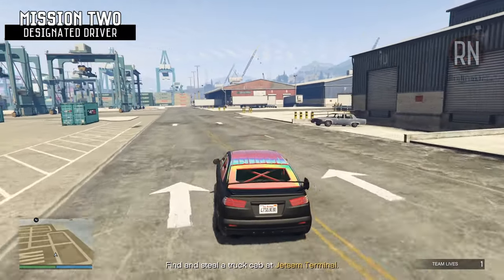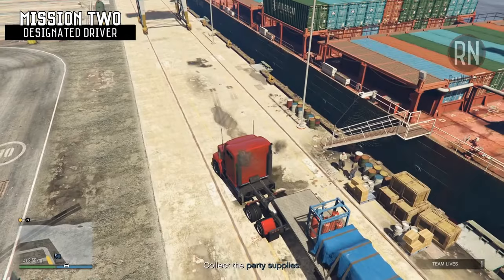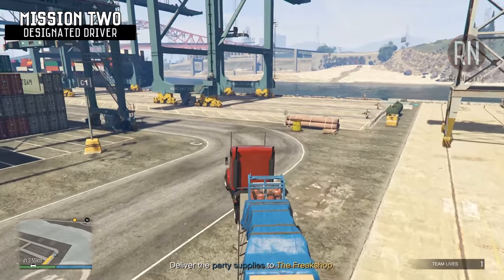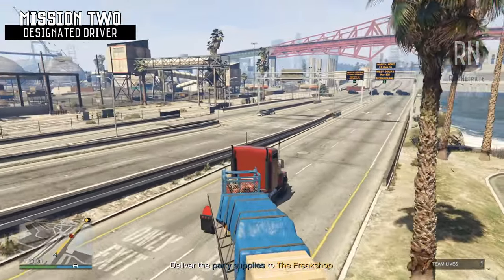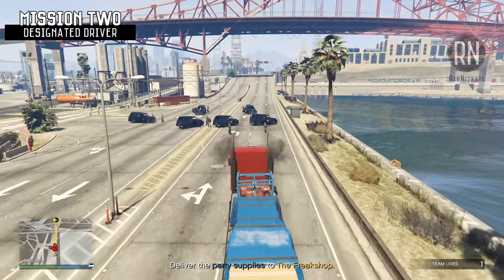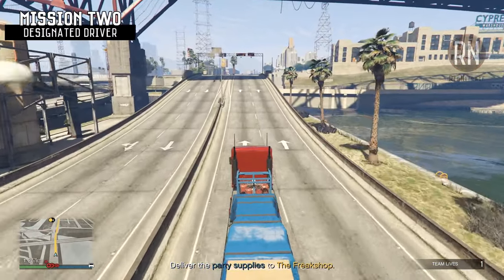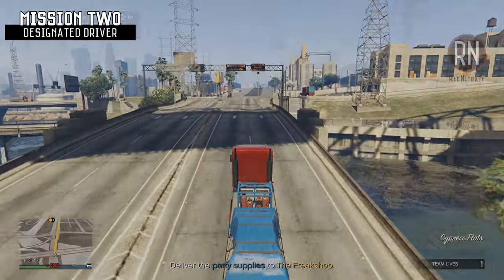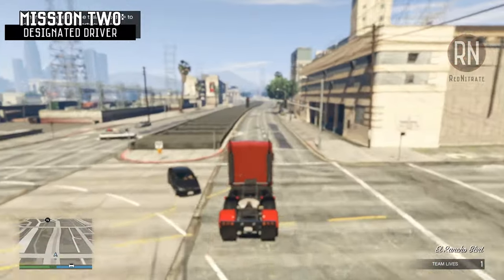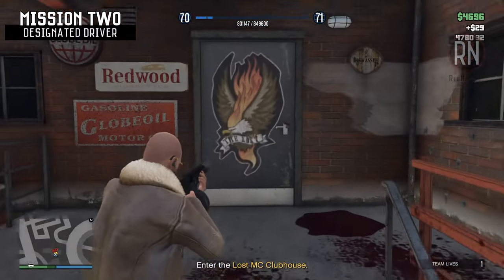Now we're on to the second mission and this one's pretty easy as long as you know what to do. First you'll be required to pick up a truck from the docks, then attach it to the trailer full of party supplies before stealing it and getting out of there. Along the way you'll be met by a wall of Lost MC members trying to stop you — you can unload some RPGs on them but it's not really necessary, just ram right through. Shortly after, the cargo will catch fire and you'll need to detach the trailer by holding right on the d-pad before the whole thing blows up.